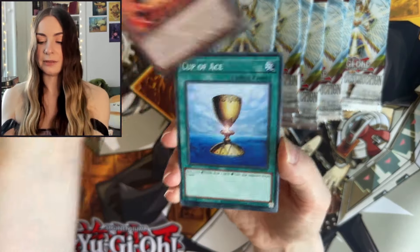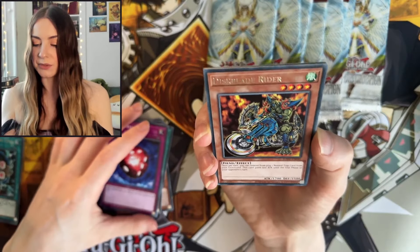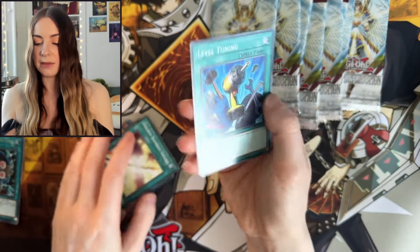Volcanic Queen, Cup of Ace, Arcana Force The Empress, Dice Try. Disc Blade Rider — another rare there. We have Lightsworn Dragon, Bamboo Sword, and Level Tuning.